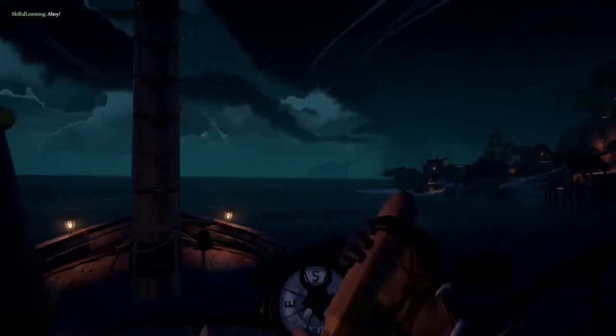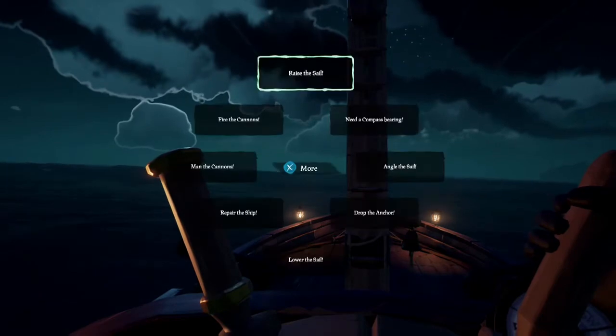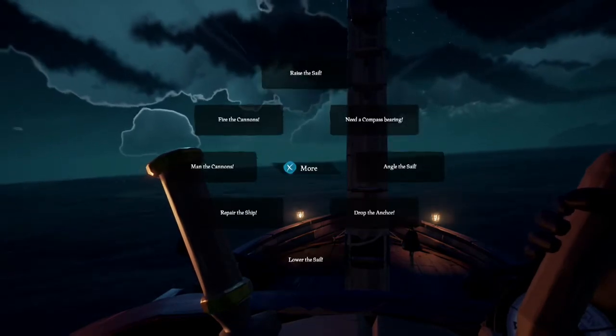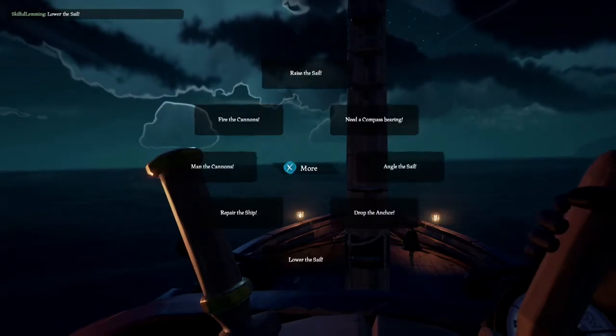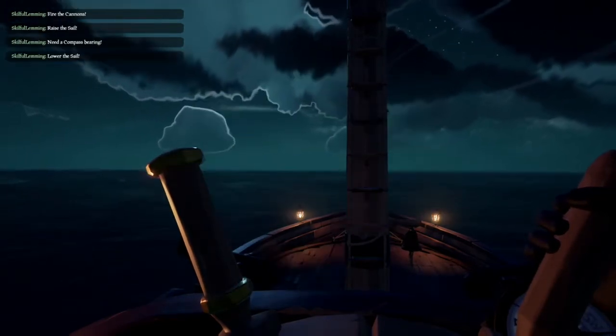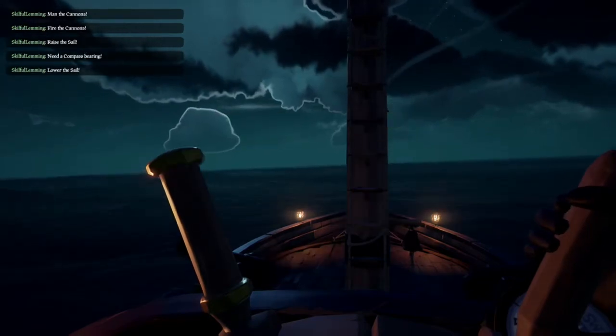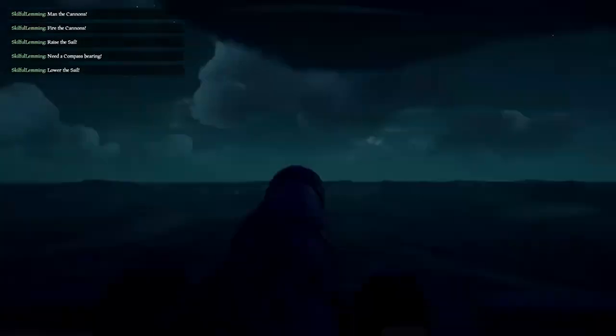As you can see, I was kind of scrolling through some of the emotes earlier. I am on the wheel and I'm bringing up the context wheel again. What we've got here is a bunch of commands that I can give out to my crew members as I'm captaining the ship, and they all relay to what is context sensitive for the situation.